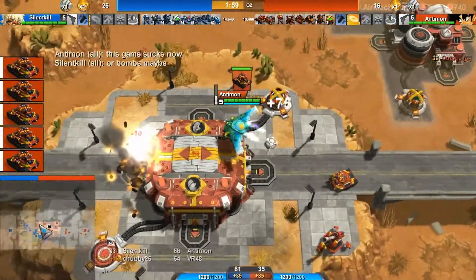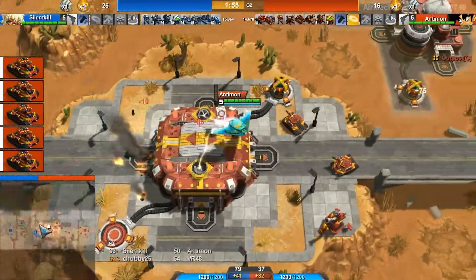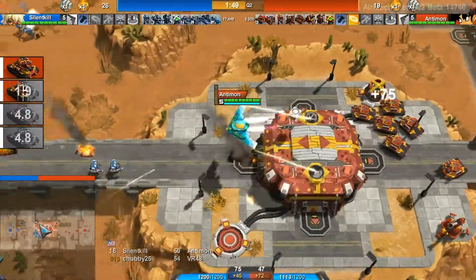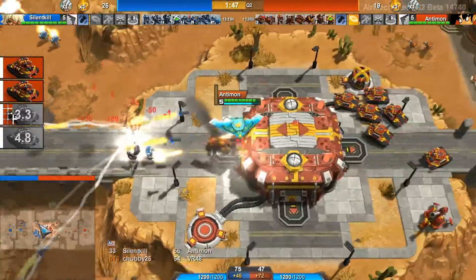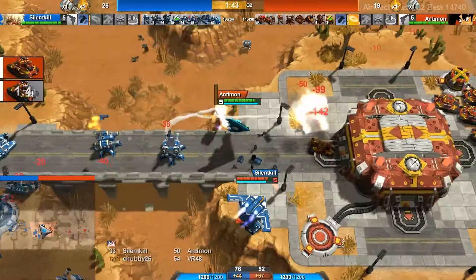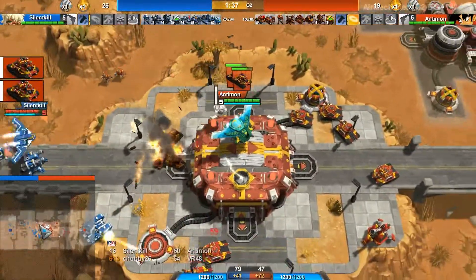This game is tough now. You need bombs — if you don't have the counter to the arti, you need the counter to the counter, which is the bombs. But because you're a bomber, look at all those T-99s — he would not have been able to get enough damage in on that jammer to be able to kill it.